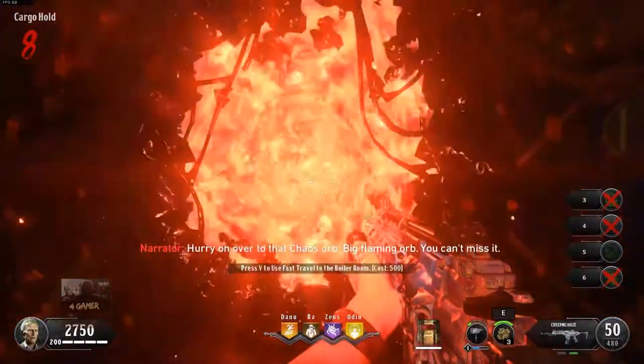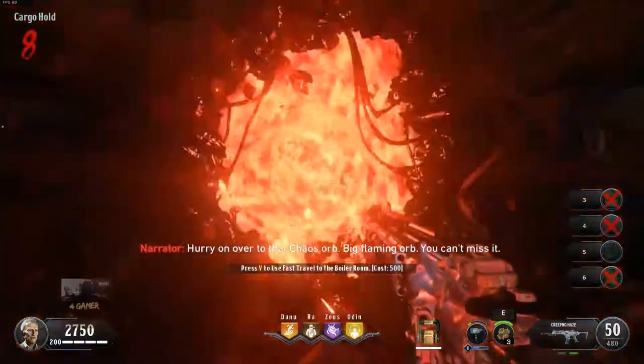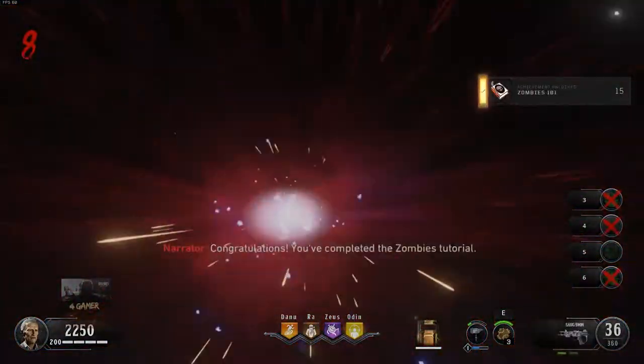Hurry on over to that Chaos Orb — big flaming orb, can't miss it. Congratulations. You've completed the Zombies tutorial. Now go do it for real.